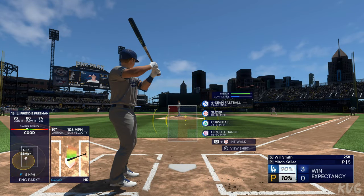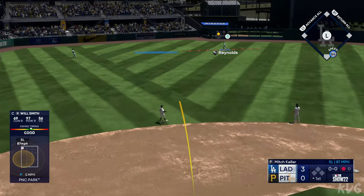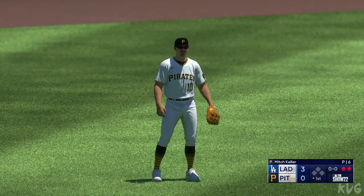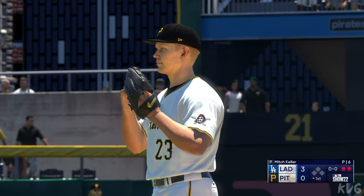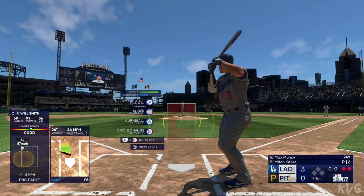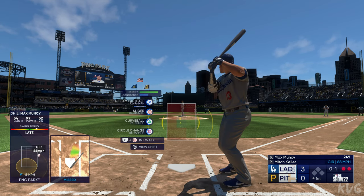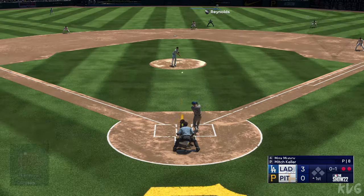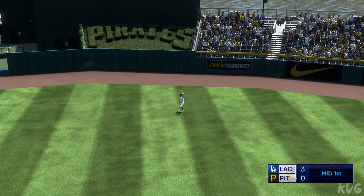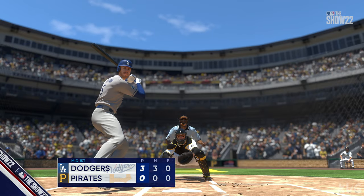The batter now will be Will Smith — batting fifth, the catcher. Out towards left center, Reynolds racing over to make the catch. Batting fifth, the designated hitter Max Muncy — two outs, bases empty. He swings and misses at the initial offering. Muncy hits one in the air, Reynolds moving under it and makes the play. That's out number three, but the big blow of the inning was the three-run homer. It's now three nothing.